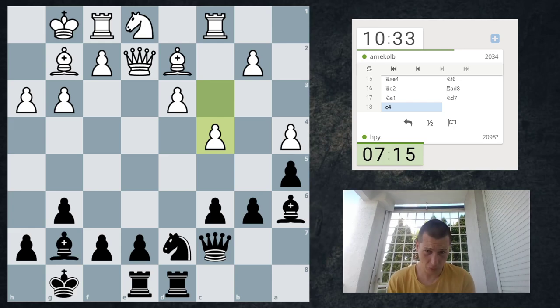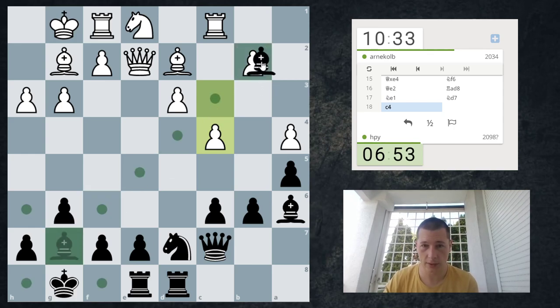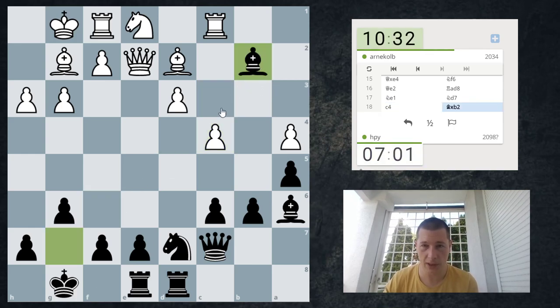I like knight d7 because it liberates my bishop, reinforces e5, and brings another piece into play. This has to be a bad move. I can just take on b2 — I don't see what's wrong with that. And once he plays rook c2, I play bishop d4, threatening queen g3. I'm just going to do it without too much thought — there cannot be anything wrong with this. If he plays bishop f4, I have bishop e5.